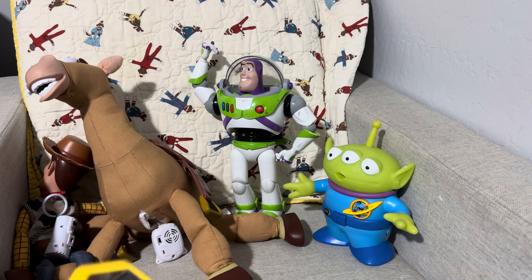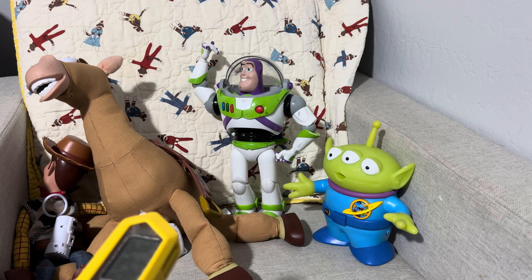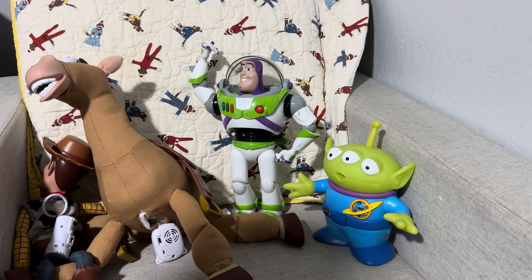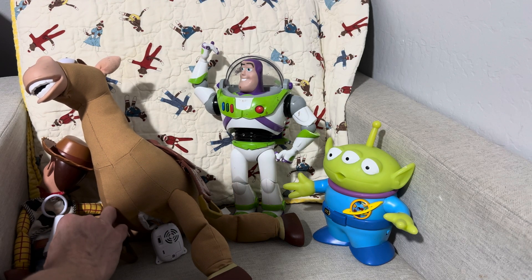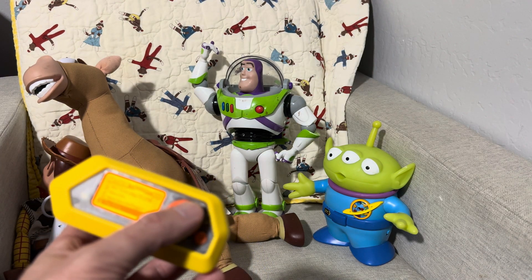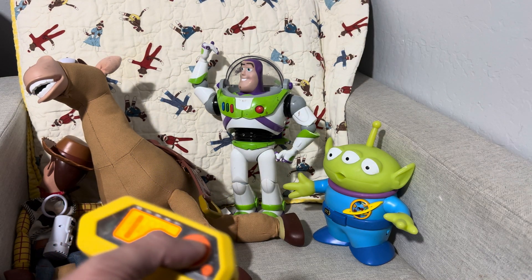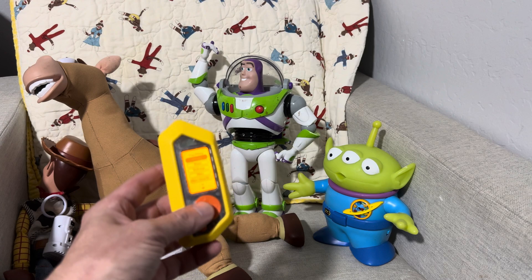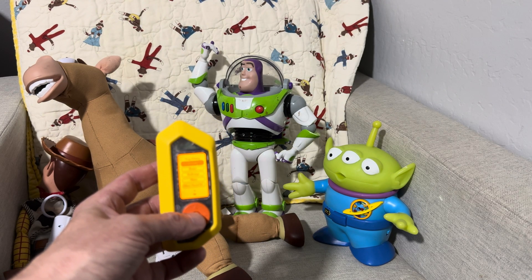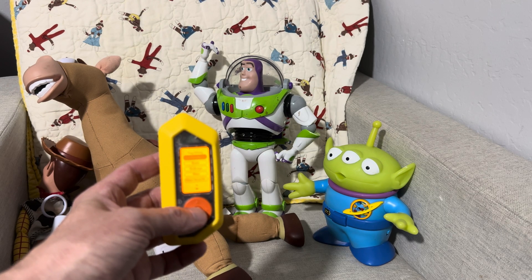First thing I'll do is show you that I can individually manipulate each one of these toys. Let's start with Woody. I'll turn them on, then I'll go to my Flipper Zero — I've created a Toy Story remote — and we'll just activate him with the Woody command. Operation Pull Toy. Howdy, partner. My name's Woody. You're my favorite deputy.